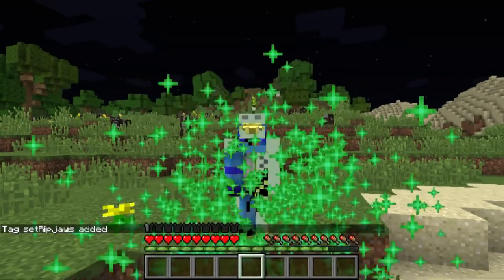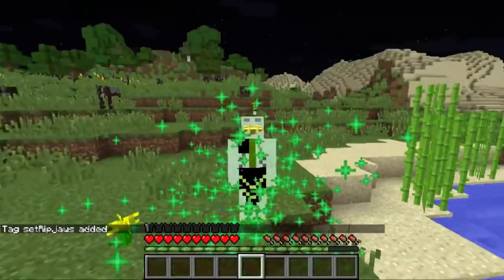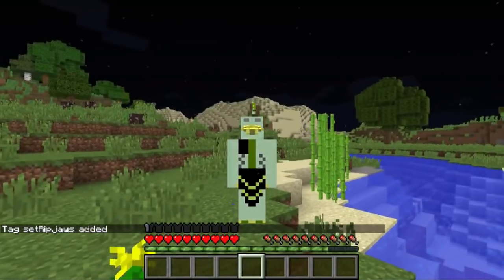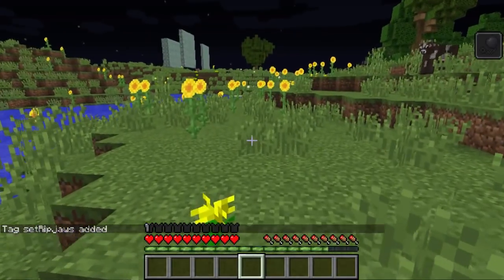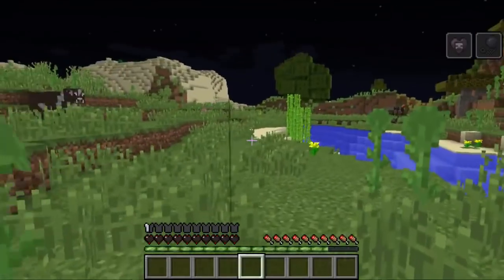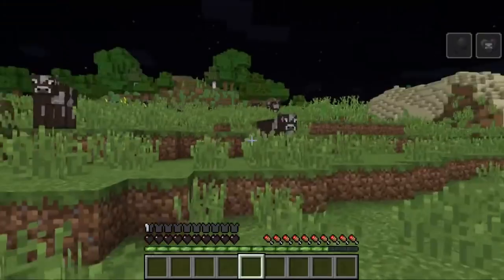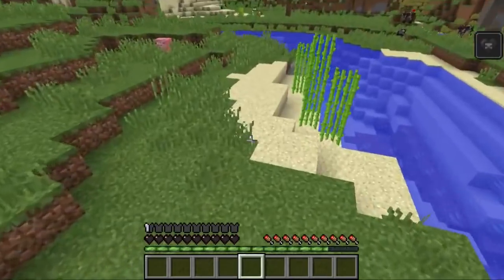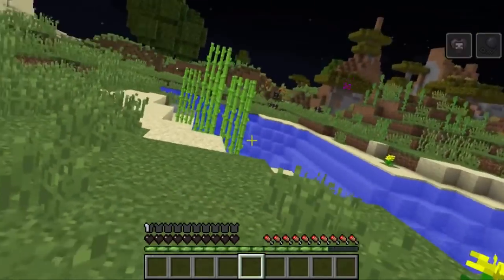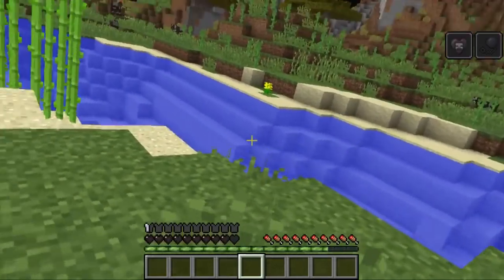Find Rip Jaws and click on them and there you go — you've become Rip Jaws. Rip Jaws is pretty weak outside of water. He only has one ability: if you shift, you can do a dash forwards and it recharges after a little while — you'll get that little ding. You can also leap with that. So he can't survive very long outside of water unless of course it's raining.